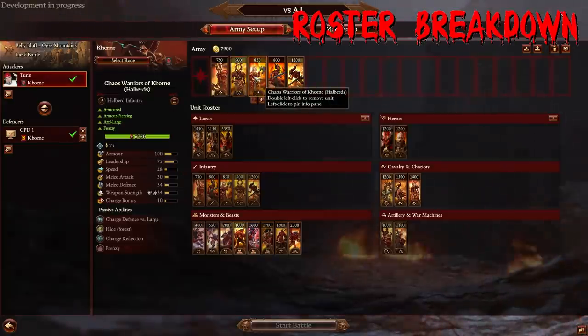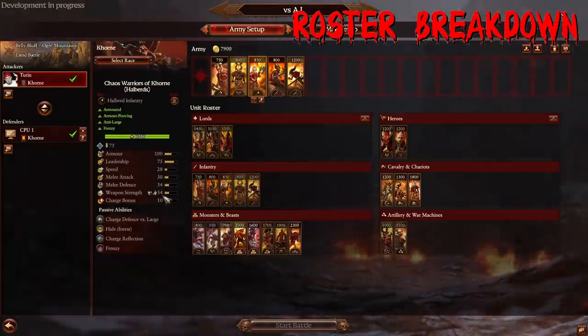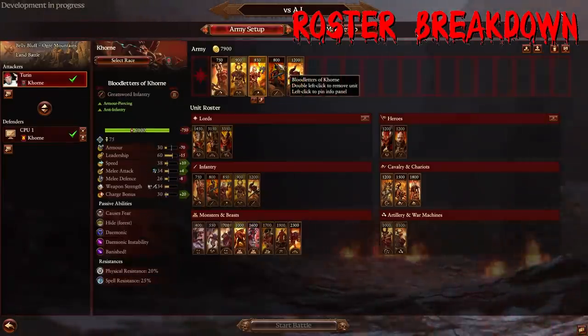We also have Chaos Warriors of Khorne with halberds — they have charge defense versus large and a similar stat line to regular Chaos Warriors. What they also have is charge reflection, which is a new mechanic. When bracing, this unit deals additional damage when attacking charging enemies — they get a temporary damage spike when fighting back, which I really like. And of course they still have their old school bonus versus large.